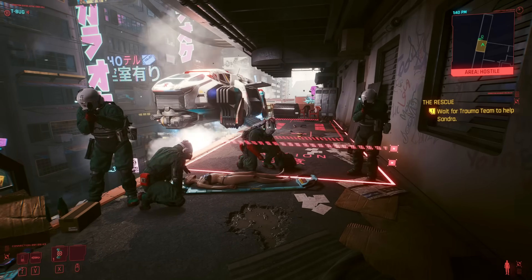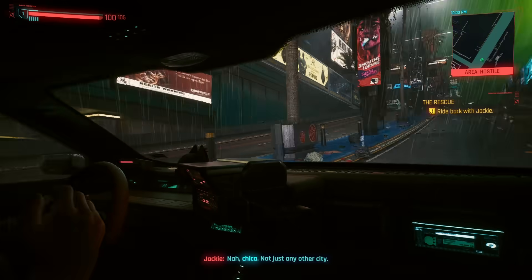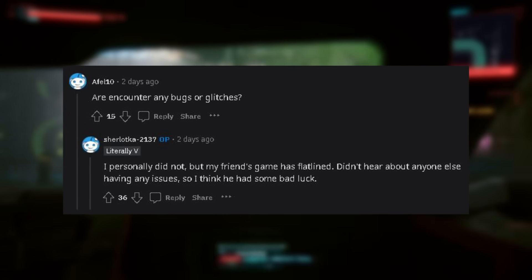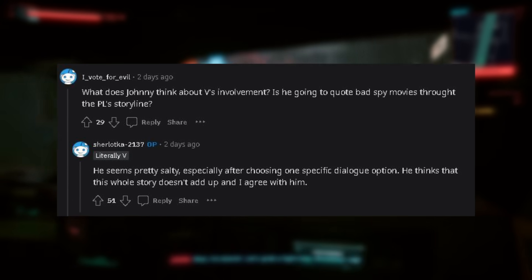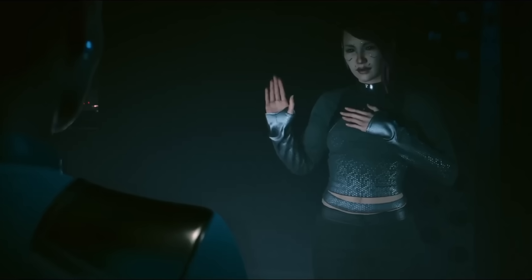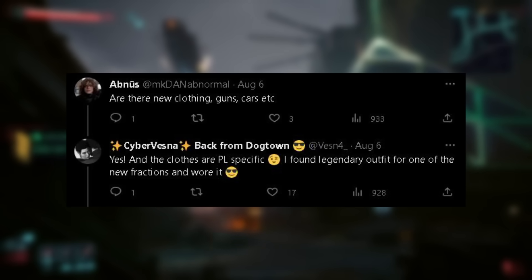Phantom Liberty will bring a new minigame based on Trauma Team, similar in style to Roach Race. There will also be some familiar faces at the stadium. When it comes to bugs, most players who commented did not see any, but there was one game crash reported. Johnny does get pretty salty if you swear allegiance to the NUSA — swearing allegiance is done with a cutscene where you can either reject or accept, and many players praised the cinematic quality of this scene. It's positioned as an angel-or-devil scenario with Myers and Johnny. When you first meet Myers, you can also overpower her if you have enough points in Body; if you don't meet the check, she can overpower you instead, changing further dialogue options.